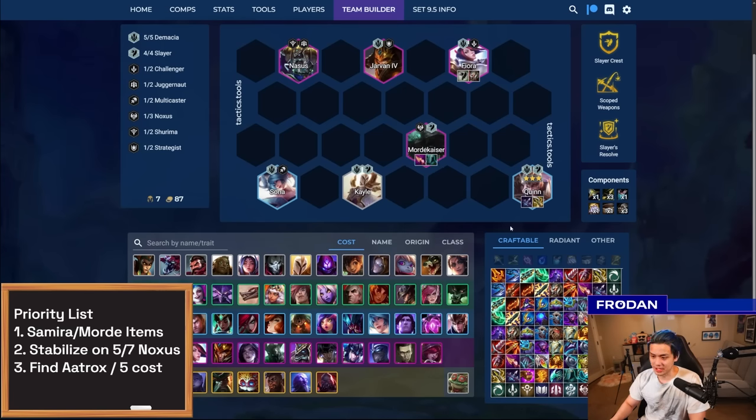Itemization for Mordekaiser is similar — if you don't have RFC, Giant Slayer is a very powerful item for him, particularly to get past tanks. Quinn's best items are Last Whisper and Infinity Edge. If you can get her to 3-star, she will deal massive damage, but it's very expensive and you end up rolling on seven. Rolling on seven is really important — you don't get to level eight very easily at high elo until you have a really strong board.